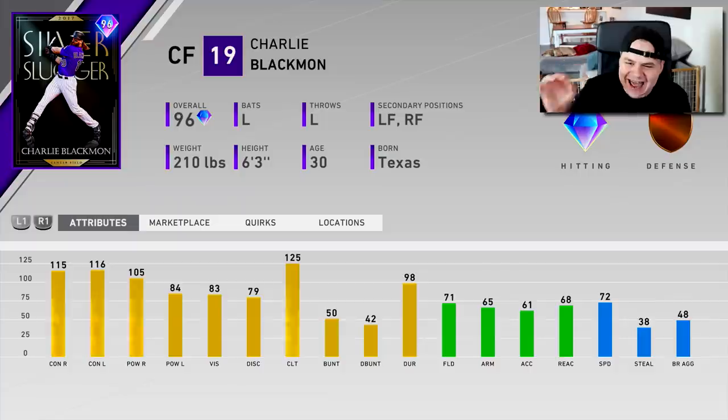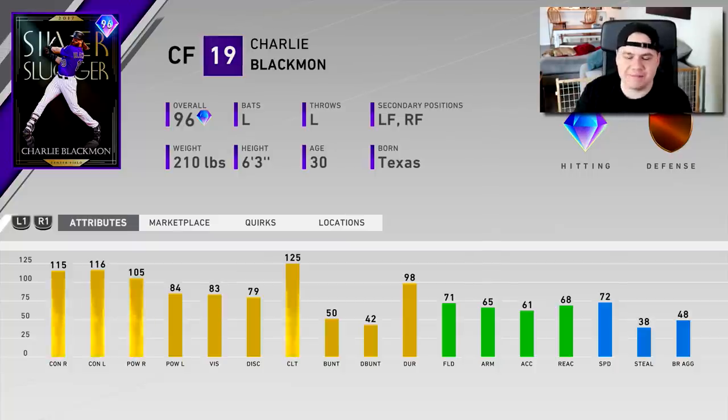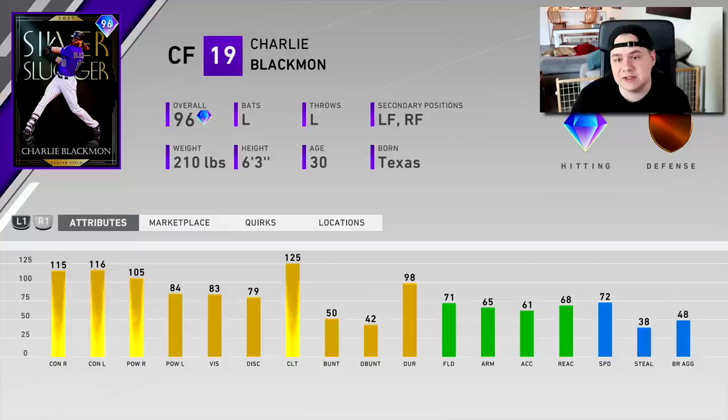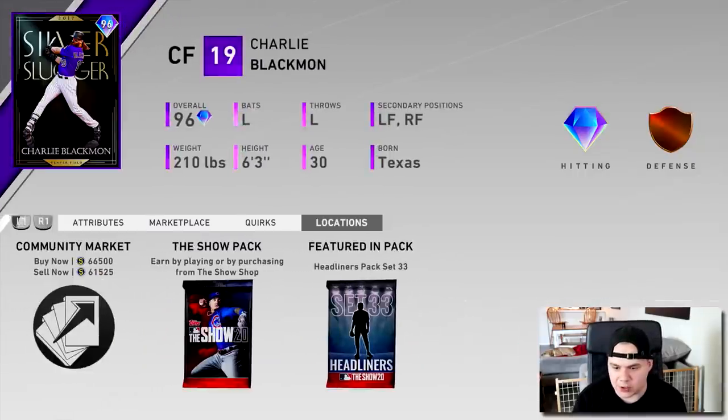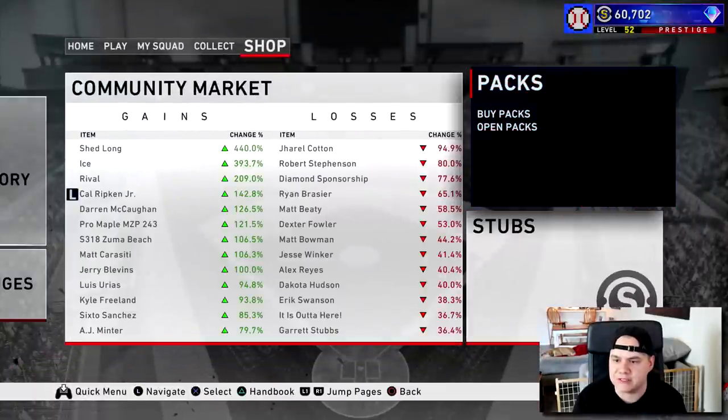We also got a brand new set of headliner packs. The headliner reward is a 96 overall Silver Slugger Awards card — Charlie Blackman from the Rockies. He has 115-116 contact and 105 power against righties. He's only got 71 fielding, so he's not going to be amazing defensively, but Charlie Blackman is never amazing in the field. The 72 speed is pretty nice for a center fielder.